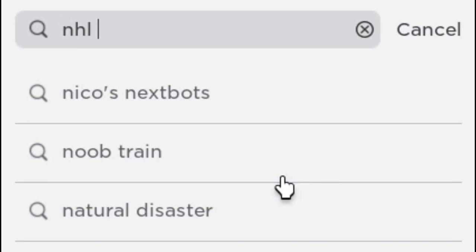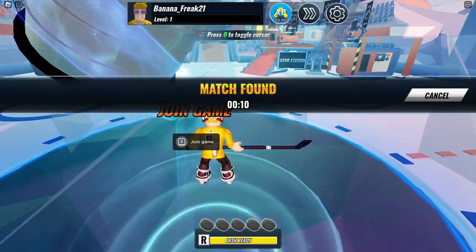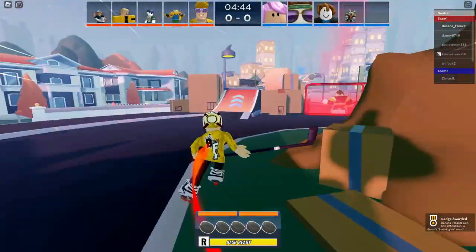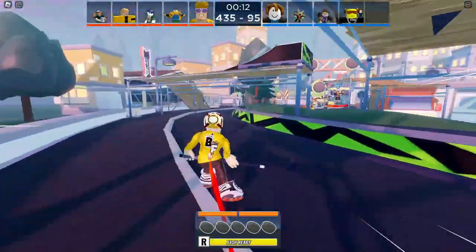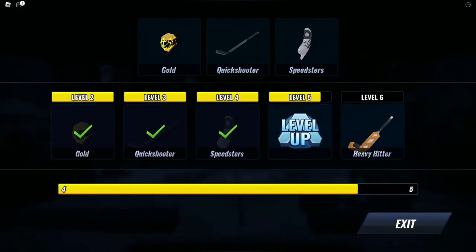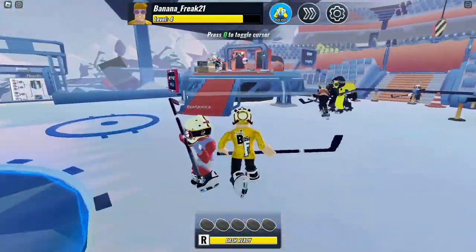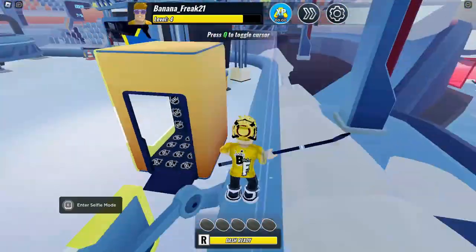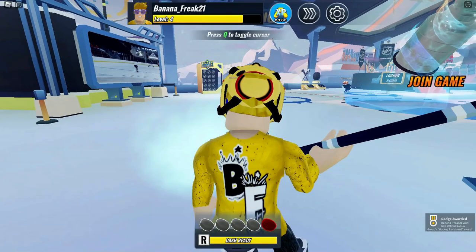Now we are entering NHL Blast Game. When you open the game, go to the circle you see in the middle and join a game. Level up by playing the whole match and reach at least level 3. After the game is over, follow me. Buy and wear the golden helmet from the platform and take a photo. Now you get the first item.